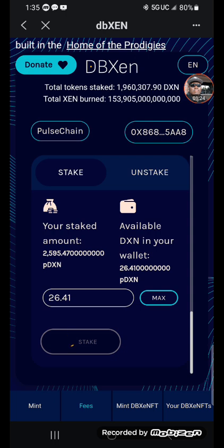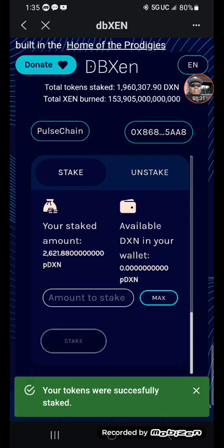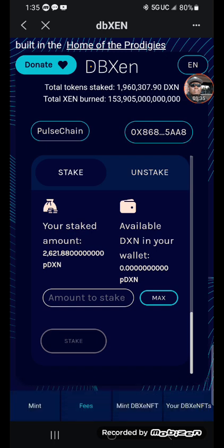Five, four, three, two, one — one and three quarters. Oh, there we go. We've got that staked. So we now have 2,621 DBSN.